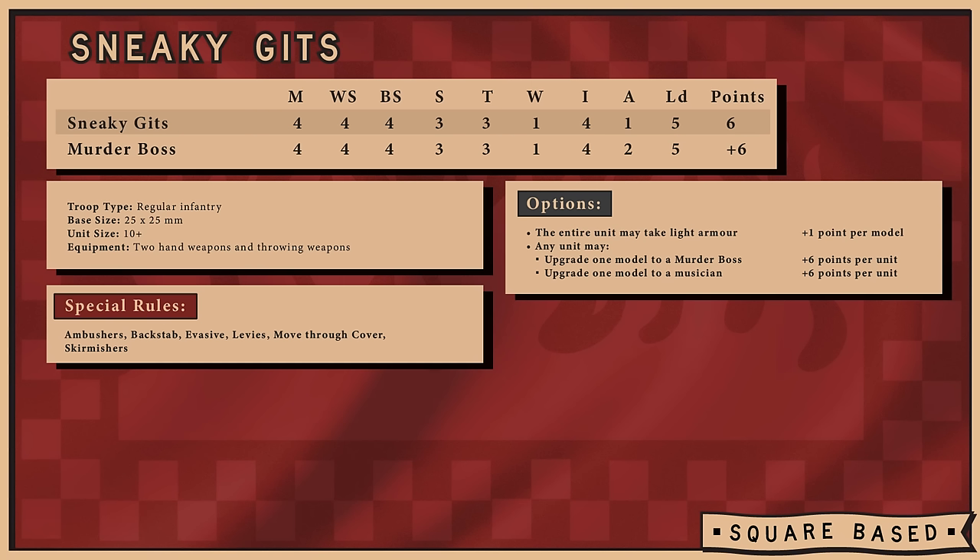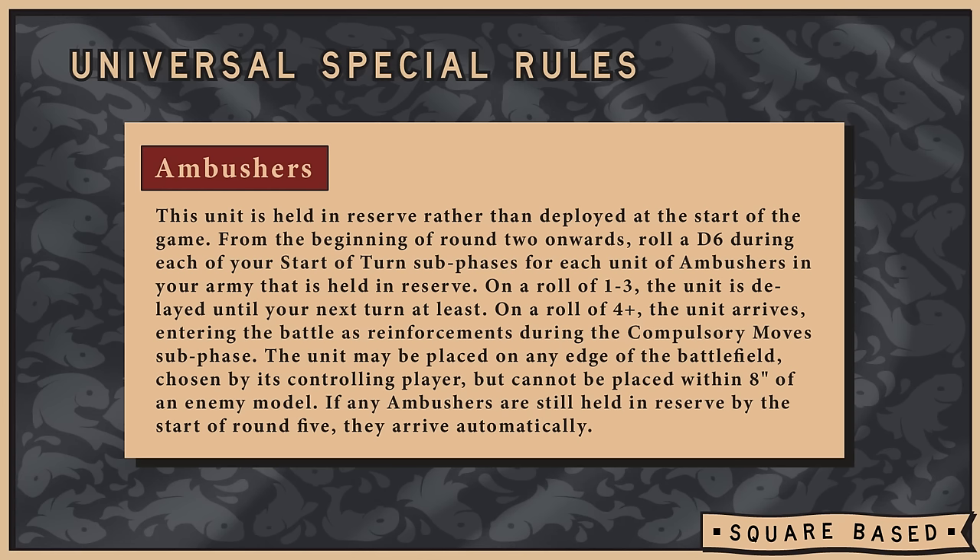Moving into the Special section, we can take units of Sneaky Gits. Their big bonus is Weapon Skill, Ballistic Skill, and Initiative 4. At Toughness 3, they come standard with two hand weapons and throwing weapons, upgradeable to light armor with a champion called a Murder Boss and a musician. The key takeaway is their Ambusher special rule — from turn two, roll a dice and on a 4+ the unit arrives. Thanks to Backstab, this is a real problem for your opponent as they rush your gun line; you really don't want hobgoblins charging your flank or rear and adding to combat resolution. They're Levies so they won't cause panic, and being skirmishers with Move Through Cover makes them fast and nimble. A 60-point unit that ambushes and causes headaches might really be worth it.